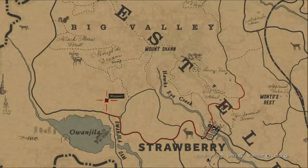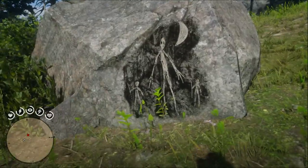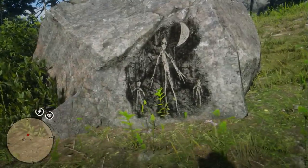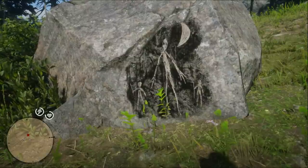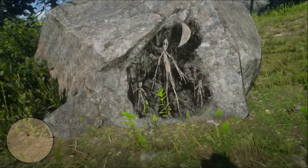Now let's go take a look at the one that's west of Strawberry, which can be found around here on the map. Here you can see two humans who seem to be armed with sticks, walking beside — or standing next to, at the very least — a very tall, slender, alien-looking figure. Very different looking to the one on the previous painting. And of course, in the top right corner, there is yet another crescent moon.